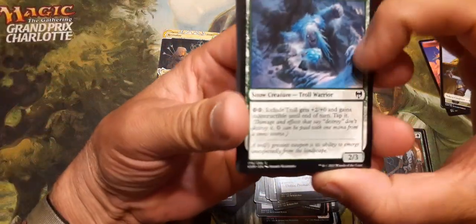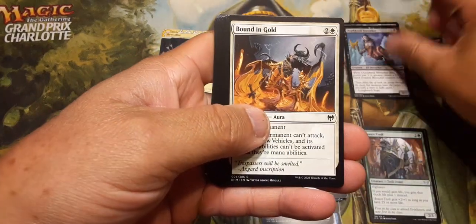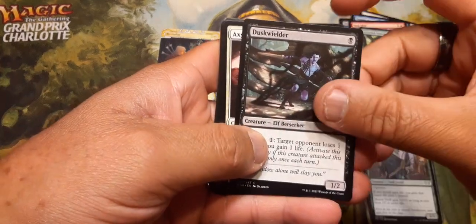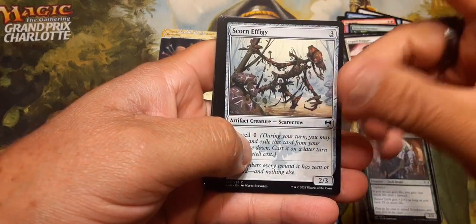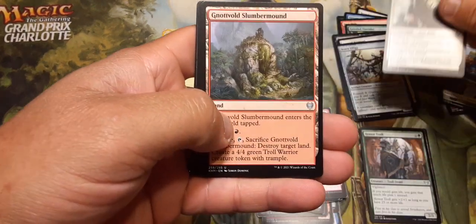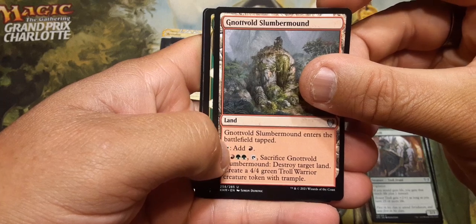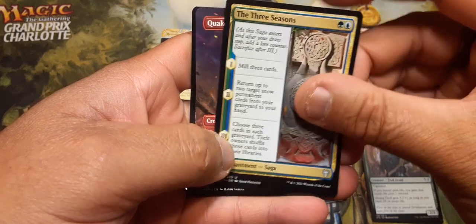Let's do this one next, from Kaldheim. Deathknell Berserker, Bound in Gold, Depart the Realm, Hagi Mob, Grizzled Outrider, Dusk Welder, Asgard Braggart, Scorn Effigy, Rune of Sustenance — that's a good card. Not Vold Slumber Mound. The Three Seasons — that's actually a good card, one of my favorites.